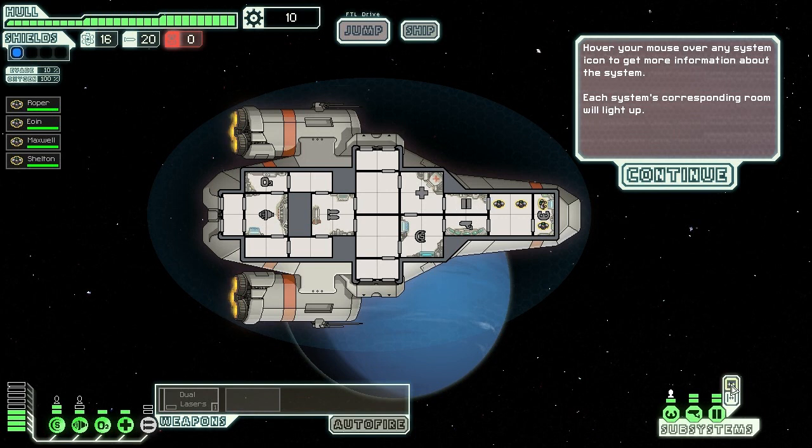Without door control you can't open and close doors. I can also open every door on the ship except the outer doors, and close them all again — that's basically it.